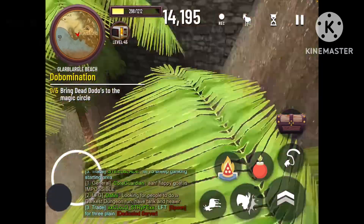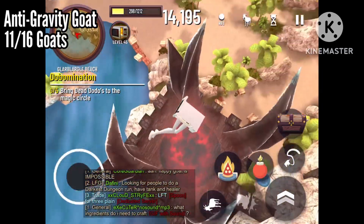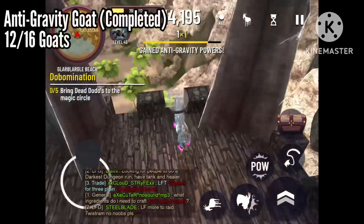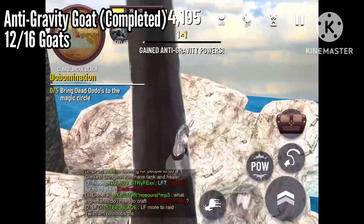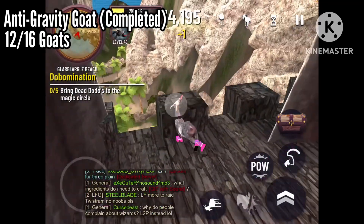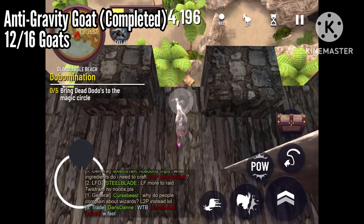Starting off with the anti-gravity goat. All you have to do is just go over here — this is a Lord of the Rings reference by the way — and you gain anti-gravity powers. This is literally the same as the one in Goatville.